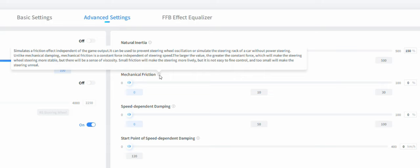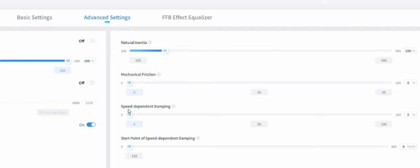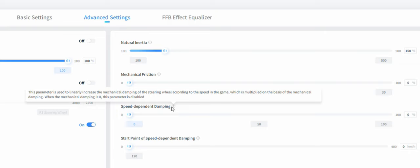Mechanical friction is currently set at 0%. It simulates a friction effect independent of game output and can prevent steering wheel oscillation or simulate a car without power steering. Unlike mechanical damping, mechanical friction is a constant force independent of steering speed. Next, speed-dependent damping linearly increases mechanical damping according to in-game speed — it's multiplied on top of mechanical damping and is disabled when mechanical damping is zero. I have speed-dependent damping set to zero.